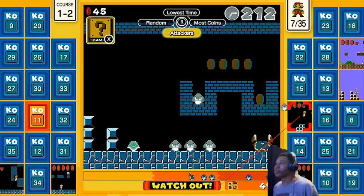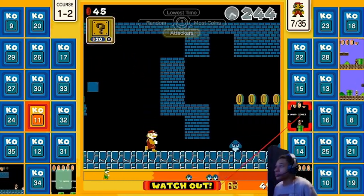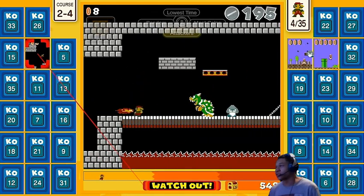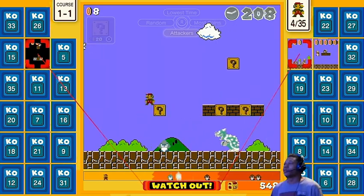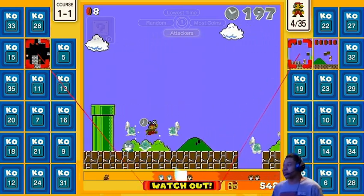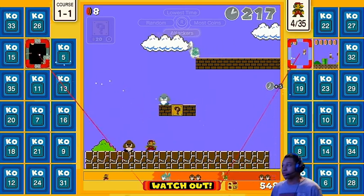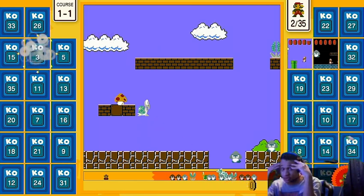Another tip to keep in mind is to always send enemies toward your opponents to make their gameplay a bit harder than yours. You can do this by killing enemies already on the level, or you can also send Bowsers by completing 1-4 or any of the dash-4 levels. A way I always make sure to get to a dash-4 level is by going to the secret pipe on 1-2, which is on the back side of the warp pipe. It can take you to different levels that are randomly generated, but there's always a 1-4 level available, so that should be really helpful.